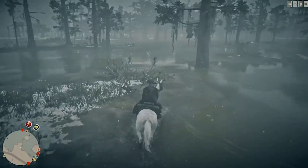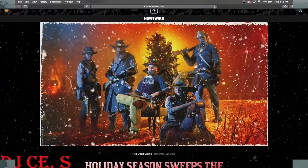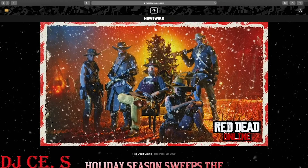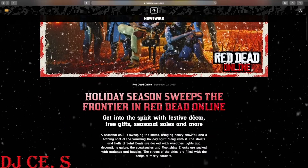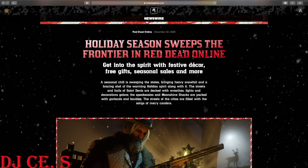Rockstar dropped newswires on us, so let's jump into that. It says 'Holiday Season Sweeps the Frontier in Red Dead Online' — they have a cool little gift video package, like a Christmas card for us. It says: get into the spirit with festive decor, free gifts, seasonal sales and more. A seasonal chill is sweeping the states bringing heavy snowfall and a warming holiday spirit. The streets and halls of Saint Denis are decked with wreaths, lights, and decorations galore. The speakeasies and moonshine shacks are packed with garlands and baubles, and the streets are filled with merry carolers.